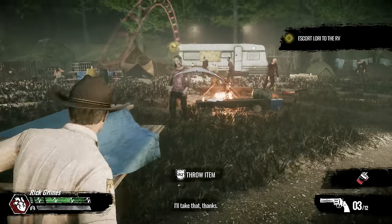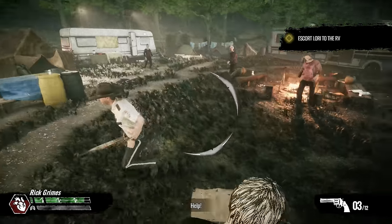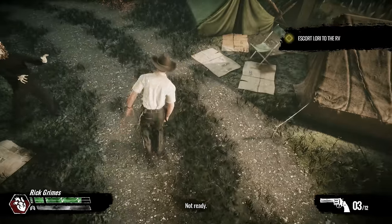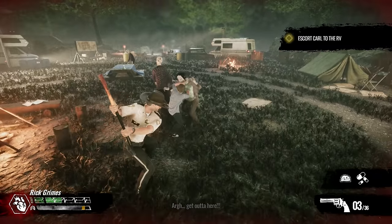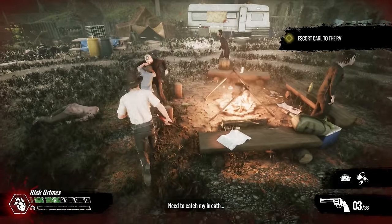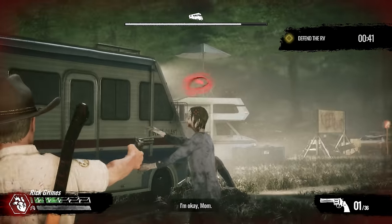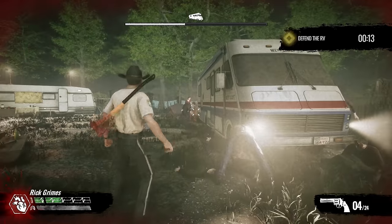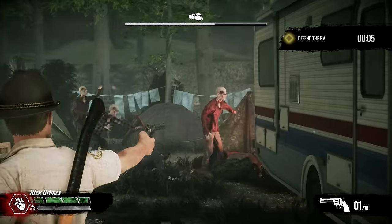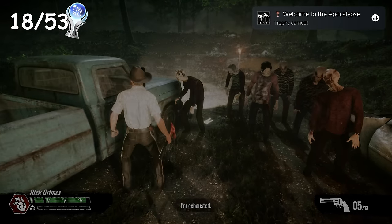The camp gets overrun with walkers and everyone escapes except Rick's wife and son. While trying to save them, I figured out the developers forgot to set a button cooldown when picking up objects. I ended up unlocking five trophies in a single section, reinforcing that I'm essentially playing an overpriced shovelware game. I got trophies for eliminating a walker with no stamina, six kills without reloading, accidentally getting a double headshot with one bullet, and keeping the trailer's health above 30% — which earned 'Safety First' — followed by 'Welcome to the Apocalypse' for beating Act One.